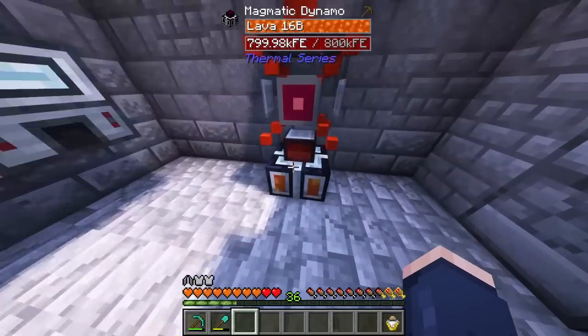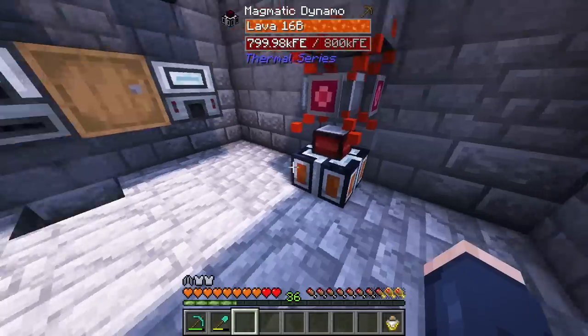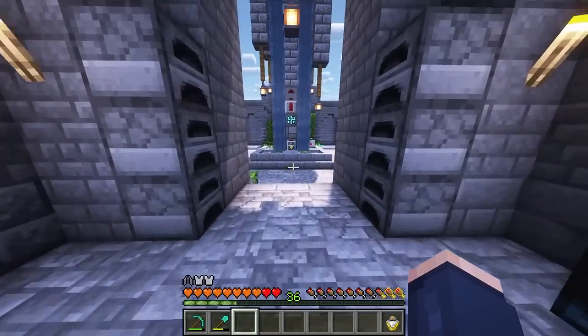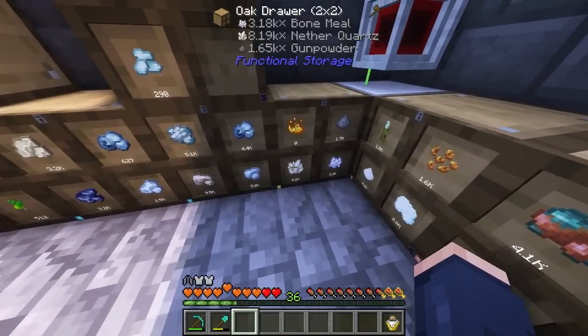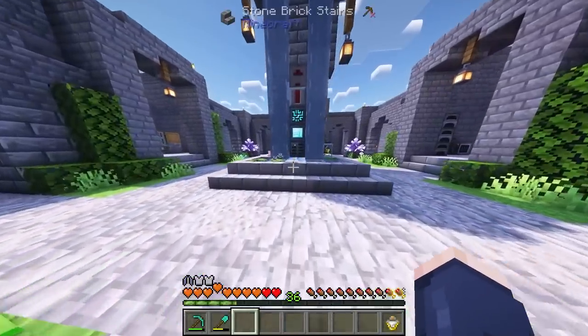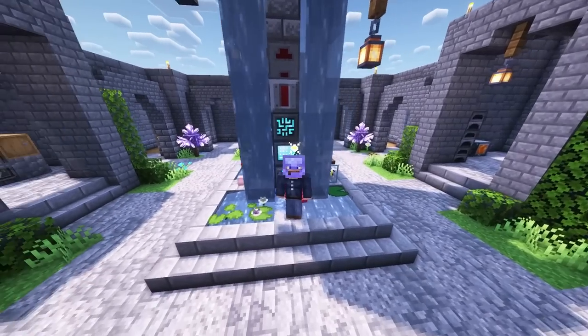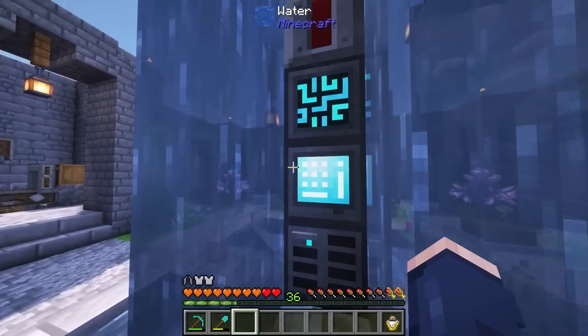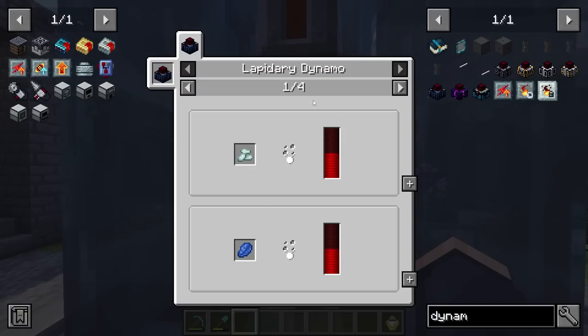I'm thinking that using our precious lava to feed our power-hungry machines, I feel like we should probably switch to something else, because we have tons and tons of resources. Look how much nether quartz we have — why don't we use nether quartz as power? There's actually a way to do that. The lapidary dynamo is pretty nice — we can actually use gems, gemstones, and quartz is considered that. Instead of coal and using a sterling dynamo, we might be able to get away with using this.